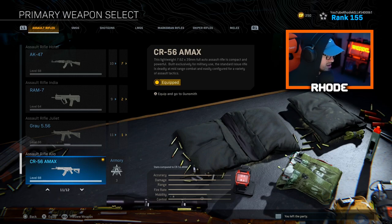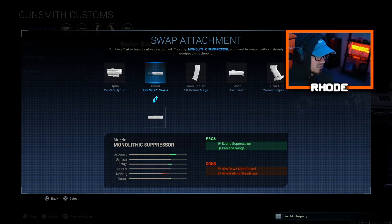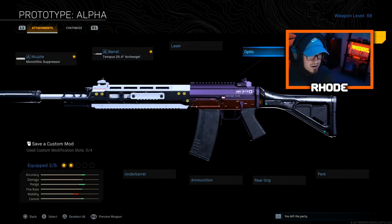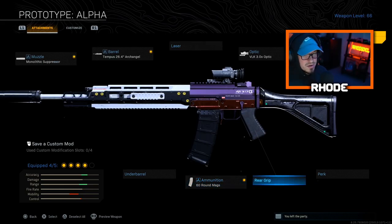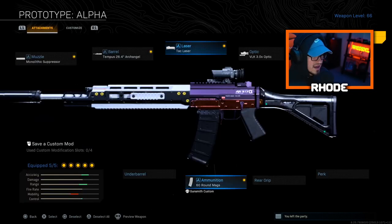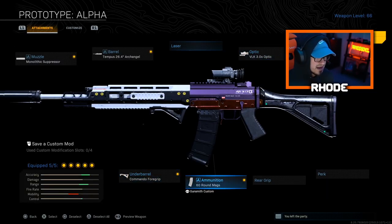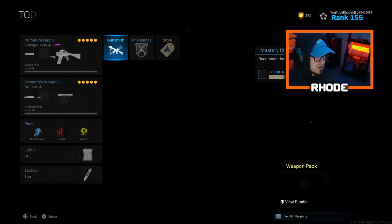One more weapon — the Grau. It's still really really good, don't get me wrong. Run Monolithic Suppressor with the Grau, VLK 3.0 optic, 60 round mags, and then either Tac Laser or Commando Foregrip — both are very good, just depends on what you like. This thing is still a very good weapon. I know it got nerfed and it's gotten overlooked a little bit, but it still shreds. Run this setup and you're still going to be good with it in the game — the Grau is always gonna be good.